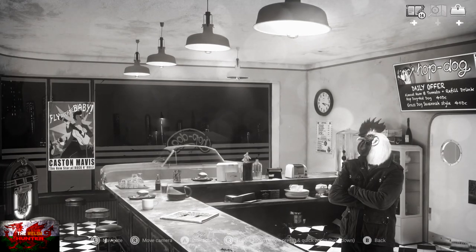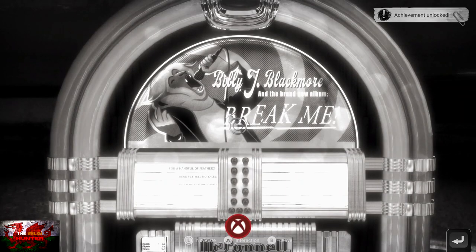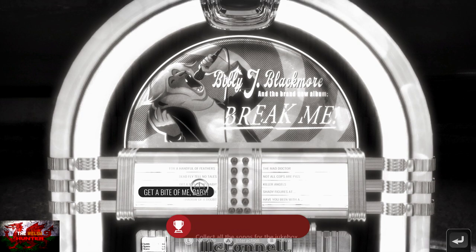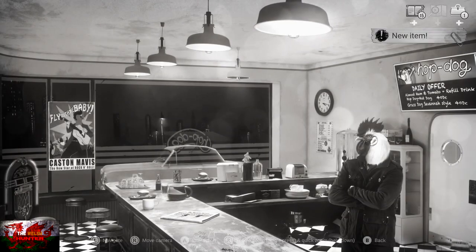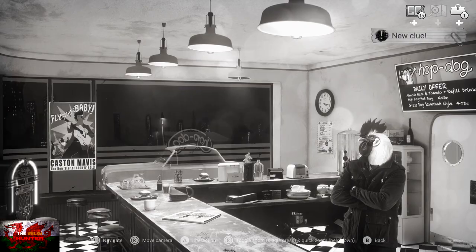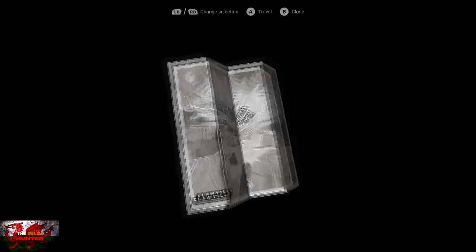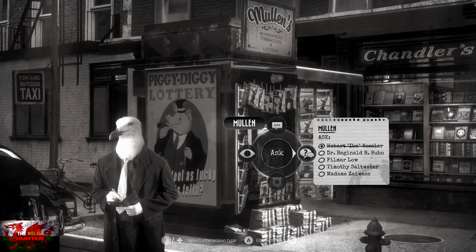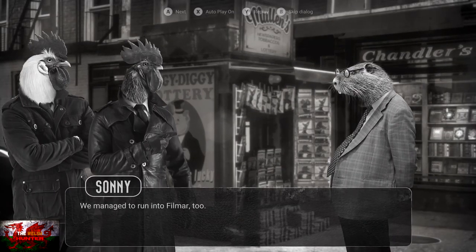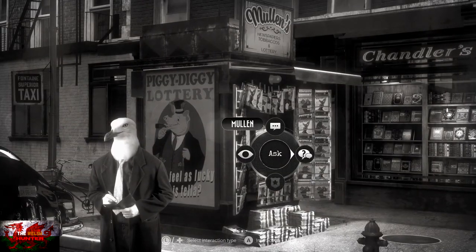Head inside and interact with the jukebox on the left-hand side. If you've been picking up everything and talking to everyone as instructed, you should now get the Songbird achievement for collecting all songs for the jukebox. Then interact with 'Break Me' at the very top of the jukebox — press A — and that gives us another item. Head back outside.